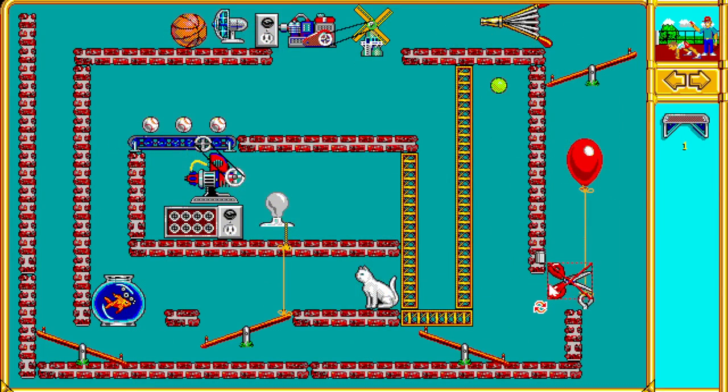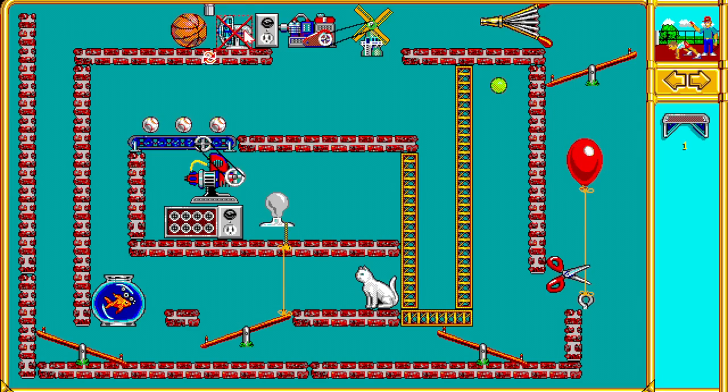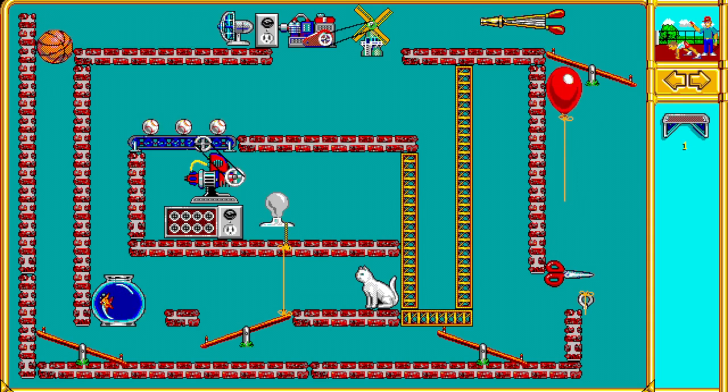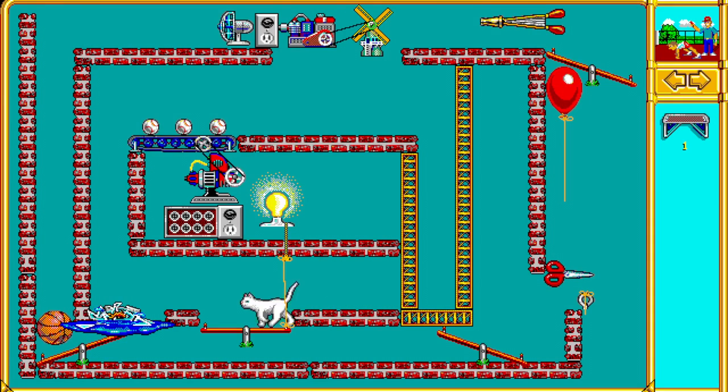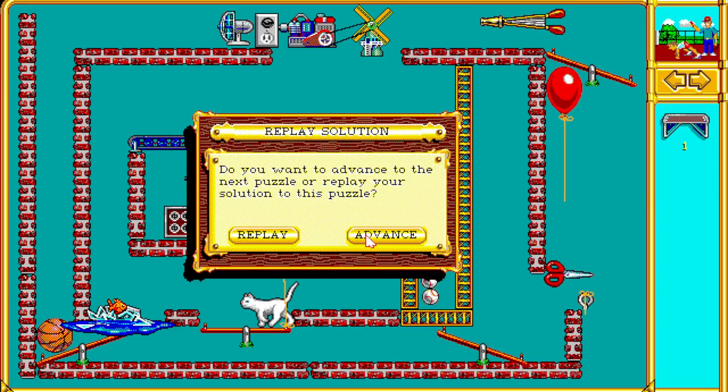All right, here's puzzle 71, The Wooden Shaft. I was convinced that that basketball was actually a bait. I was so close to solving this like this in the actual project. If I had just moved that fishbowl down one spot, we would have solved this maybe how they intended it. I still didn't use a trampoline, but I still used most of this other stuff, so I felt a little bit better about this solve - a little more on brand with what they wanted.